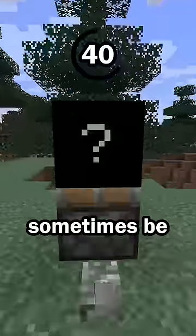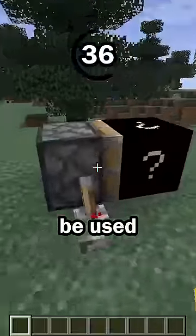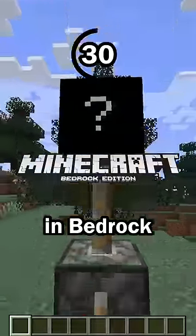Hint number 3: this block can sometimes be pushed by a piston in Java Edition. Usually, pistons cannot be used to push this block, but in certain situations this block will move. Pistons can always be used to push this block in Bedrock Edition.